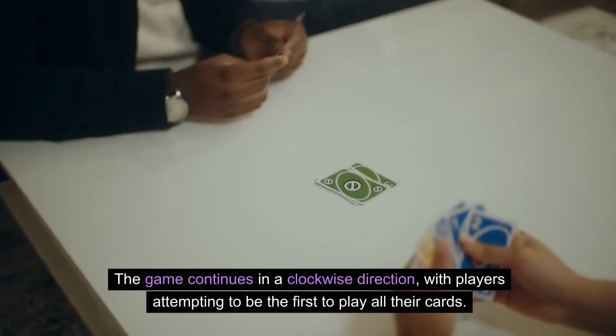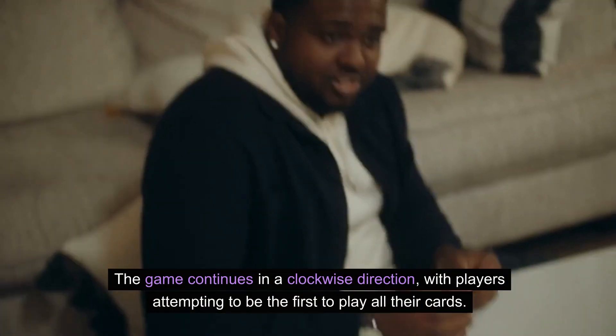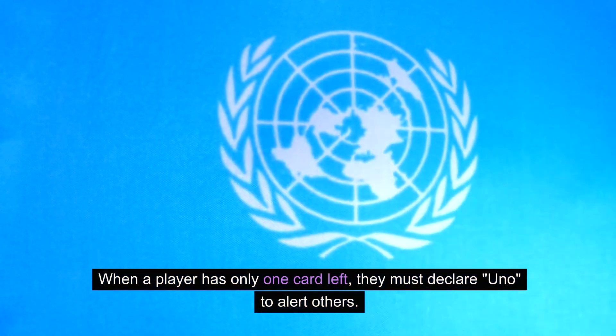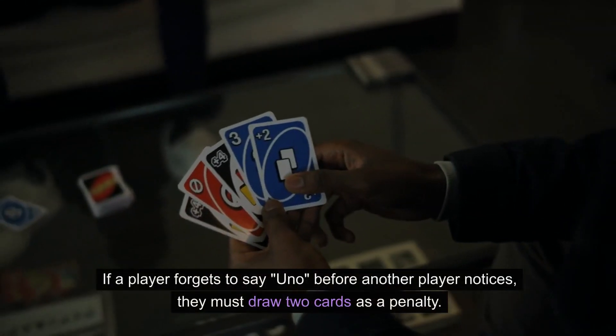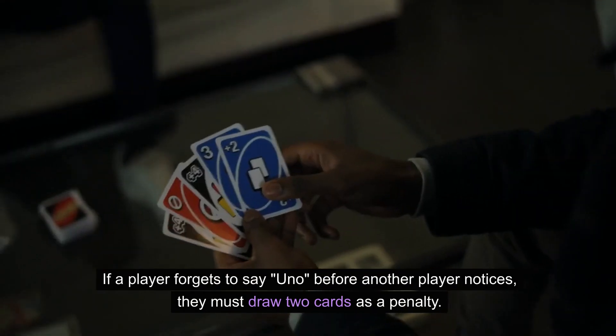The game continues in a clockwise direction, with players attempting to be the first to play all their cards. When a player has only one card left, they must declare Uno to alert others. If a player forgets to say Uno before another player notices, they must draw two cards as a penalty.